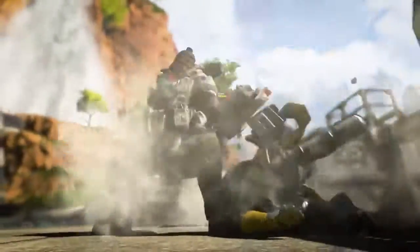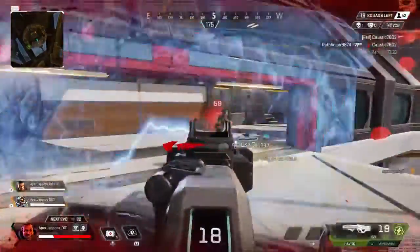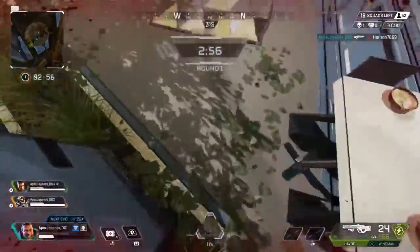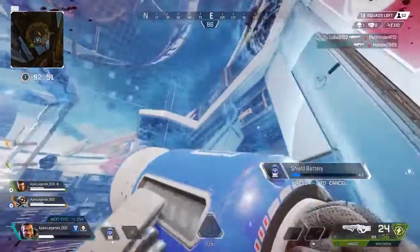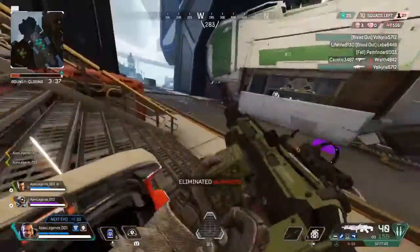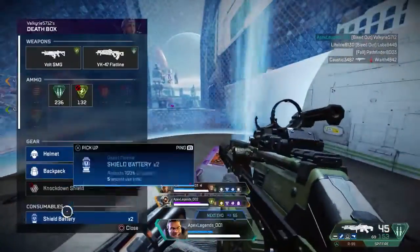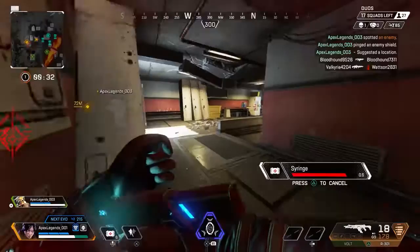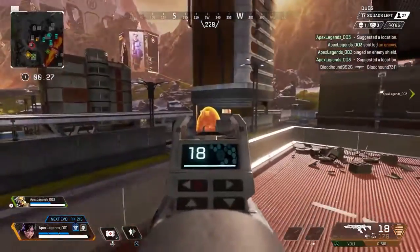Then there's Gibraltar. As one of the big guys, you take 15% less damage than standard characters, but then again you are a bigger target. Gibraltar's tactical is a dome shield that is totally resistant to gunfire and explosions; however, enemies can just walk through the shield and shoot you right in the face. This makes it particularly powerful in longer range gunfights, allowing your team to heal up safely while an enemy has to either stop shooting or move closer to keep the fight going. It is a pretty visible beacon, so be careful it doesn't attract other teams to you as well.